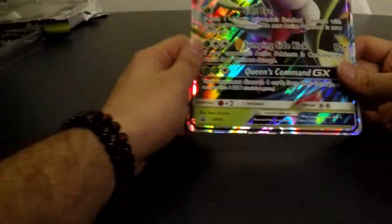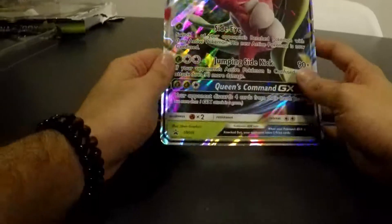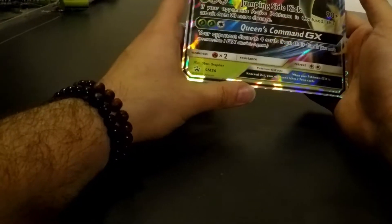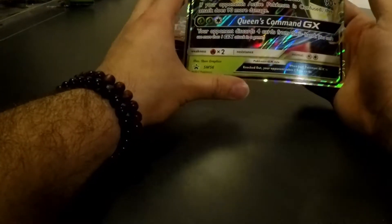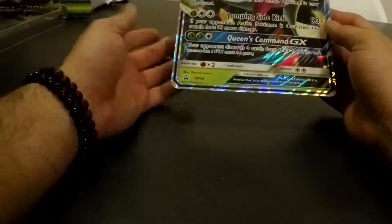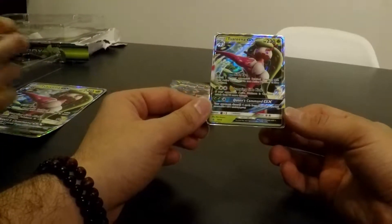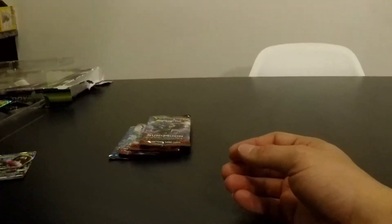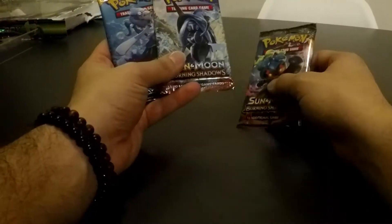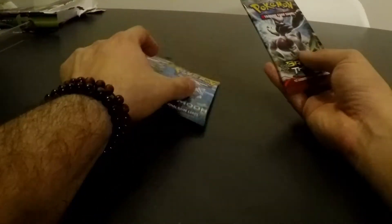With that pleasant opening out of the way, this is the beautiful Tsareena GX card. Looks fantastic — I really like the artwork on this one. I like how they're showing her doing a kick, this move is Drop Kick. The shades of green in this card are beautiful. Here's the actual GX card itself, looks amazing. We've got four booster packs with this one — three Sun and Moon ones and Burning Shadows. Then the random Breakthrough.